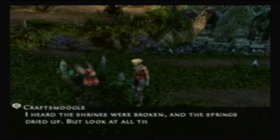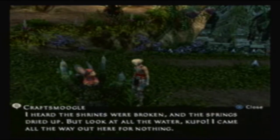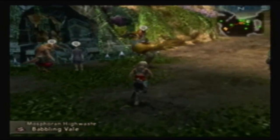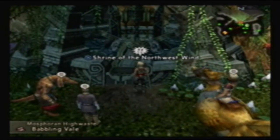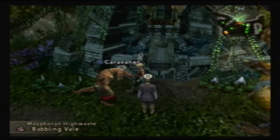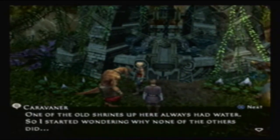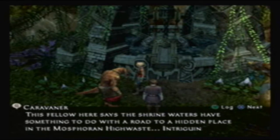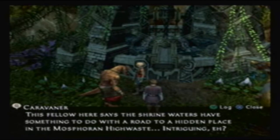It's a Craftsmoogle. 'Heard the shrines were broken and the springs dried up. But look at all that water! I came all the way out here for nothing.' I was told I should actually activate these shrines, since they will lead to a way to an optional esper sometime later. First, I'm going to go ahead and talk to these people right here. 'The old shrines up here always had water, so I'm still wondering why none of the others did.' This fellow says the shrine waters have something to do with a road to a hidden place in the Moss Foreign High Waste.